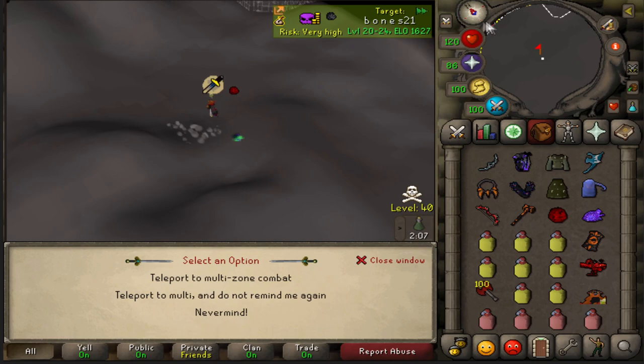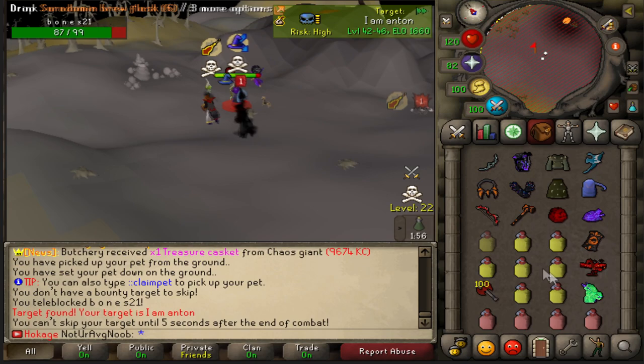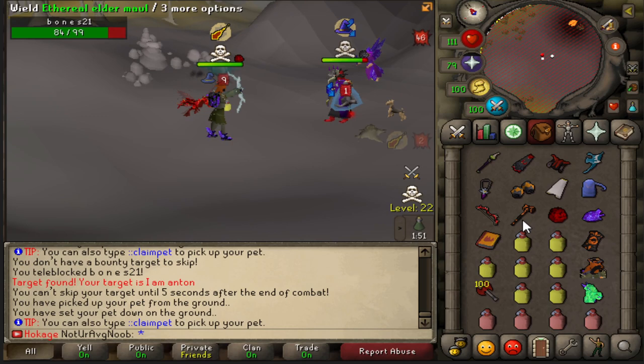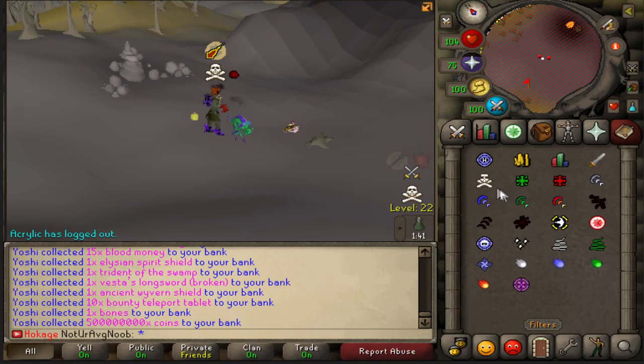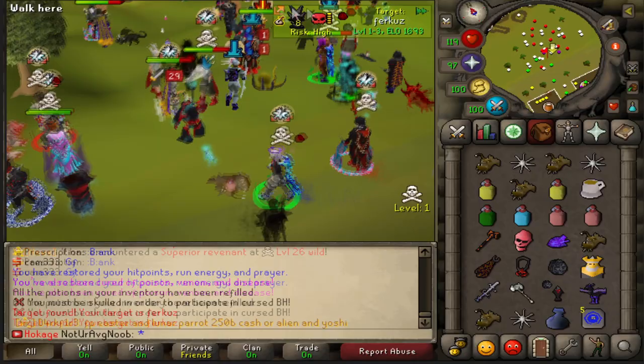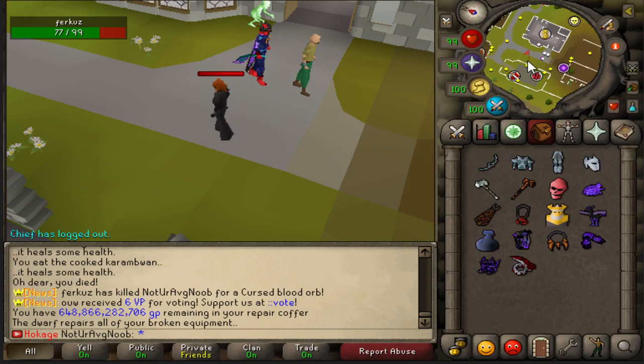Oh I got bones, and we're in multi somewhere around level 20. Oh he's about to die — watch. I took the 94. Oh my god! That's the biggest depot I've gotten — Edgeville is popping off at the moment. I just got specked right off the bat, I'm gonna die here. Yep — he just snatched 250 bill that quick. Well congratulations, I got drive-by'd.